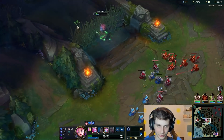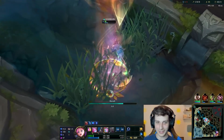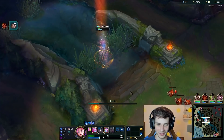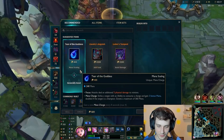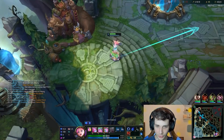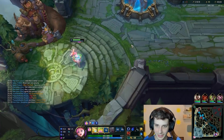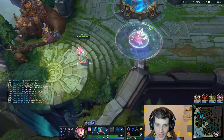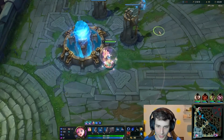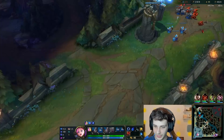I'm going to go ahead and recall here because the wave's actually pushing towards me. So, we're going to get some items and check out the spells. That's how my E looks. That Q — unmatched. And let's check out my W as well — just like a golden shield. I'll check out the heal soon too.